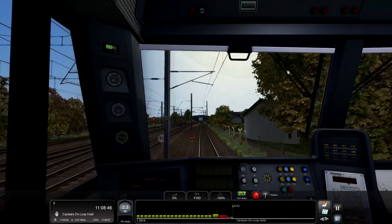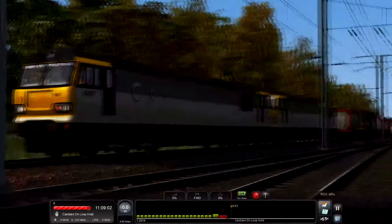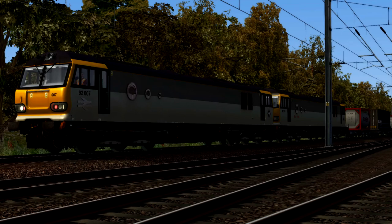And that is it - let's take a look at this thing from the outside. That was the Class 92 on the West Coast Mainline North, and we did Electric Troubles, the scenario. Well done - you have arrived at Carstairs for a driver change, the trip was successful. If you enjoyed, I'd appreciate a like. If you are a new viewer and haven't already, please subscribe down below. We will be doing a lot more on the West Coast Mainline North, so stick around for that. I will see you in the next one, bye!